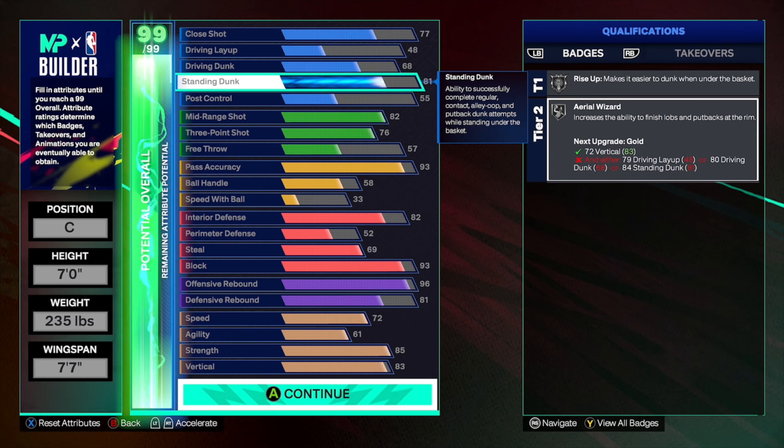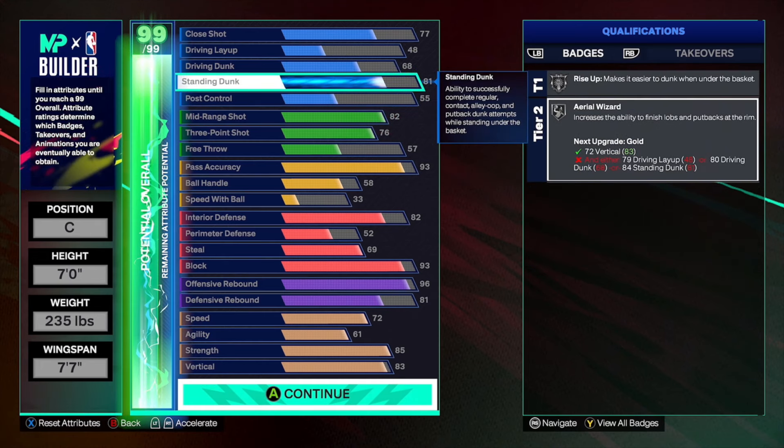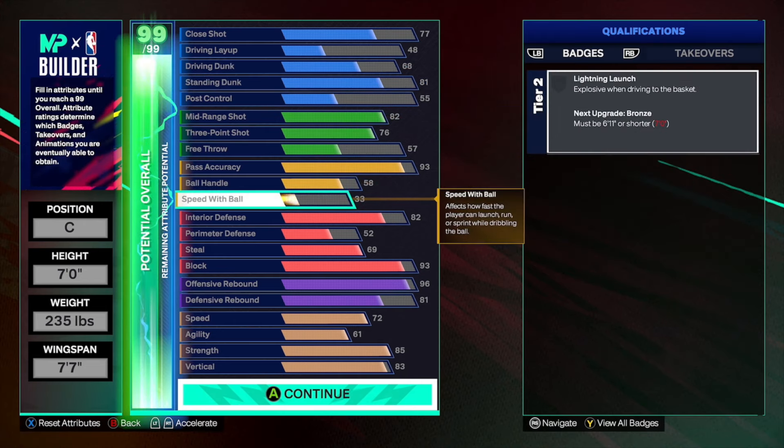To finish off the build, we're going to go with an 81 standing dunk for silver rise up and silver aerial wizard. The reason we didn't go 90 or 91 for gold rise up is because standing dunks are kind of underwhelming this year — they were so OP last year that they got nerfed. Most of the time you're getting a very late or very early no matter how you time it. You can't consistently get standing dunk meter greens even with a 90 standing dunk. For me, all I wanted was that if I slip, I dunk it right away — and that's exactly what happens with 81 standing dunk and silver rise up.